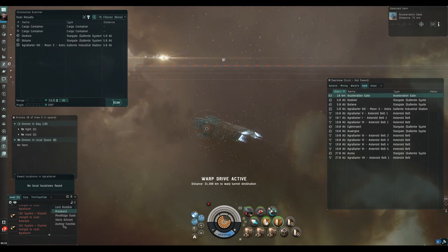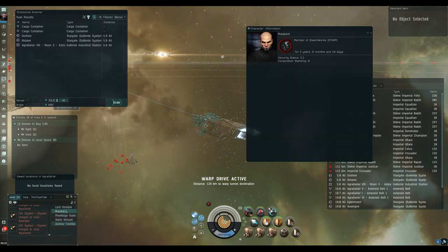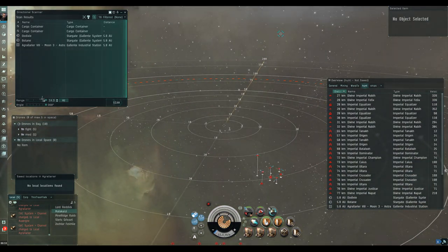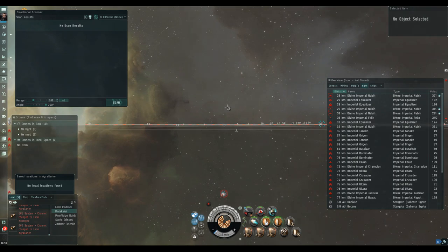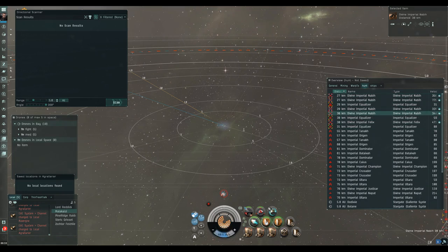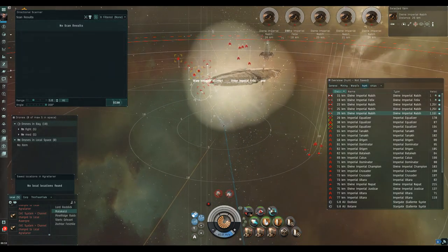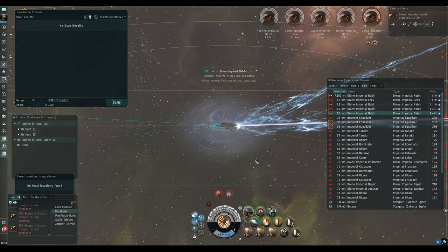We're warping into the second room. There's a minus 0.4 flashy guy who's left, and two corp-mates in local - one at minus 0.4 and one at 5.1. If I saw those two corp-mates in local I'd assume one is the bait and the other is the aggressor, so I'm going to keep an eye on the D-scan and look for combat probes. The rats are right behind us - we're going to get the frigates targeted up first to deal with the webs and tackle.